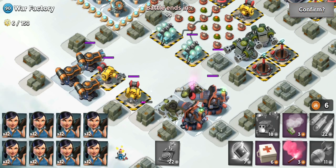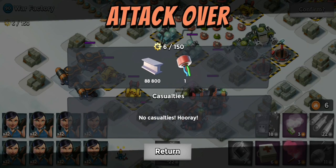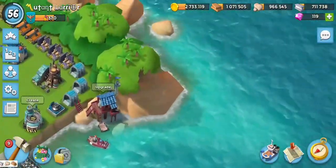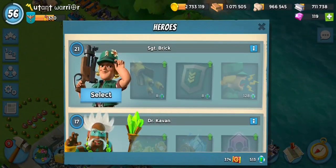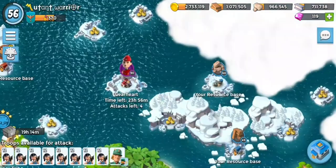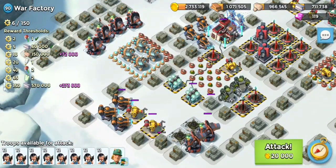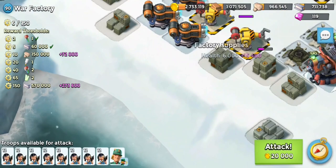So we'll retreat from that attack, go and grab Mrs. Brick just to speed things along, and we'll come back in for another look. We're going to land over here in front of this crate.